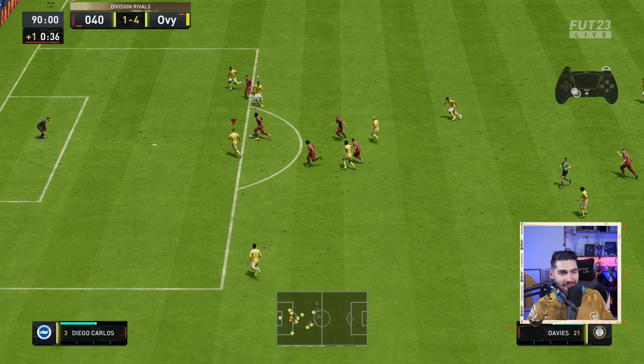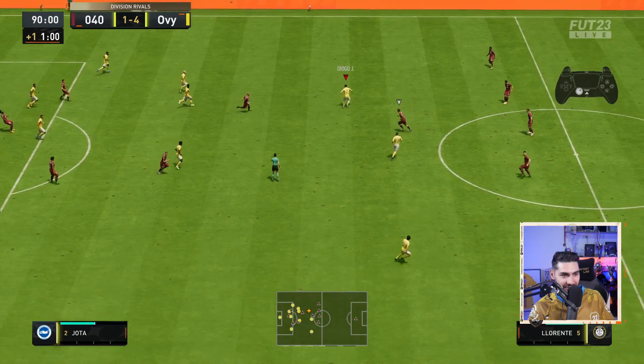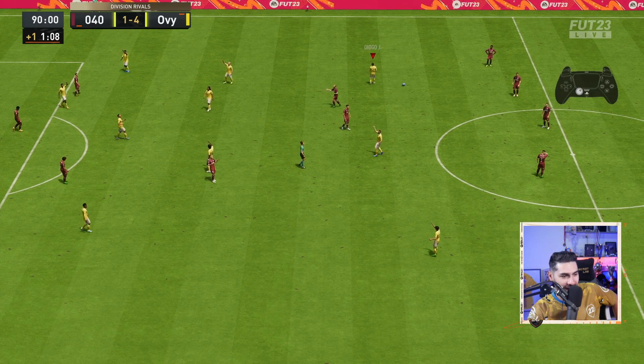There are also desperate moments when defending, like in this example — your only option, there is no other one: sliding tackle. And sliding tackles are so, so good this season. Just look at that sliding tackle with Diego Carlos — we save a goal that was 100% going to happen.